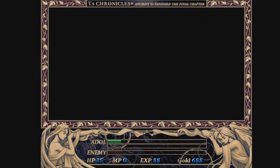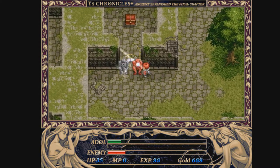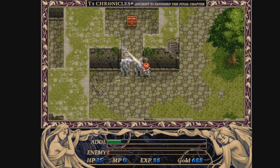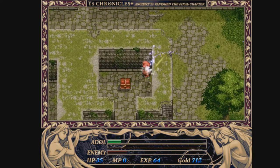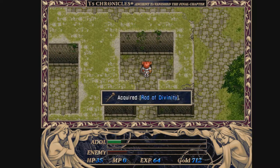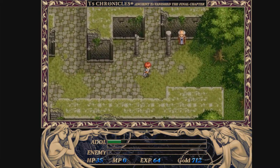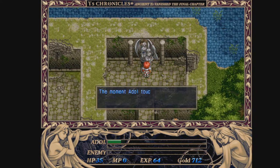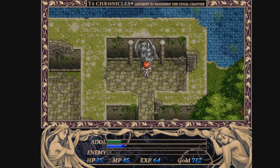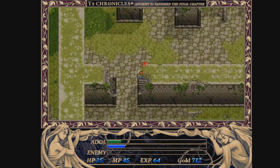Now that we are level 6, you want to head out here. Go right over here and just hack this thing, and then you get the Rod of Divinity. Go to your items and equip the Rod of Divinity, and go up here. The moment Adal touched the Rod to the Goddess statue, he felt a surge of energy coarse through his body - that right there was magic points. It won't do anything just yet. I'm going to equip the apples for now.